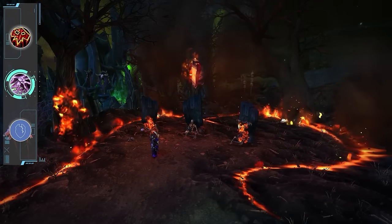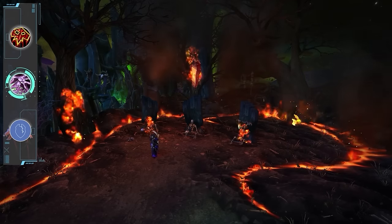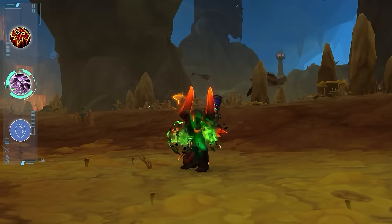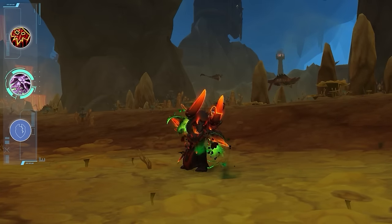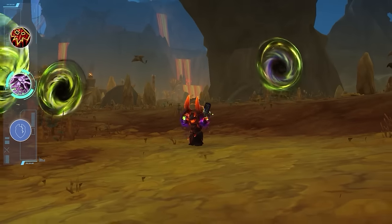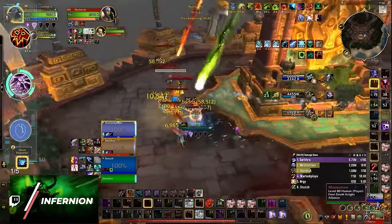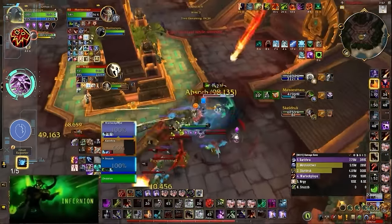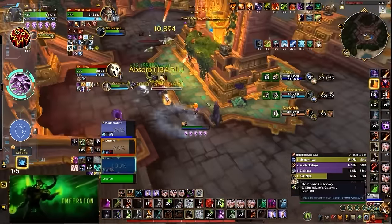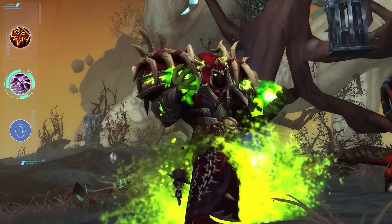Destruction Warlock is a caster DPS in your very classic wizard mold — if you looked at Demo and thought 'this is just a fireball with extra steps,' Destro is definitely going to be the spec for you. Destruction has historically been built around Chaos Bolt, but no one has any fun when Chaos Bolt is too strong — opponents put all their effort into stopping it. So between Dragonflight and The War Within, Destruction has shifted away from dependence on Chaos Bolt and more towards instant cast spells. This has made Destro more pleasant to play, but the spec has found itself without an obvious identity in Arena. This is aggravated by hero talents, with Hellcaller making Destro feel more like Affliction and Diabolist making Destro feel like Demonology. But as it stands, Destro is great for players who enjoy those specs and want an insurance policy against bad tuning.